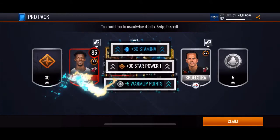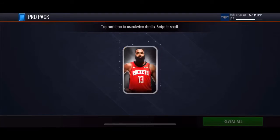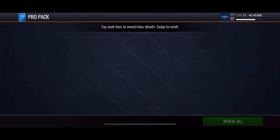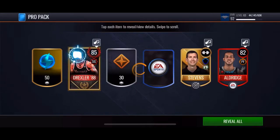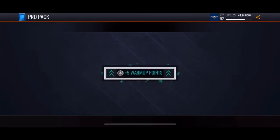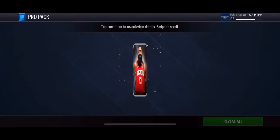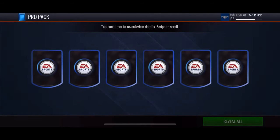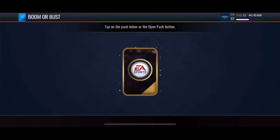Jimmy Butler! Going to pull some heat — 82 Wiggins and Clyde Drexler. Last pro pack, come on, can we get an ultra player? 82 Redick. Let's move on to these boomer busts.